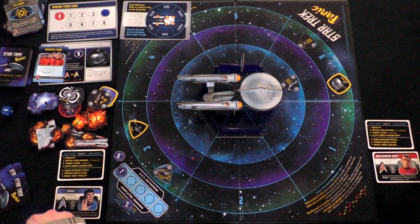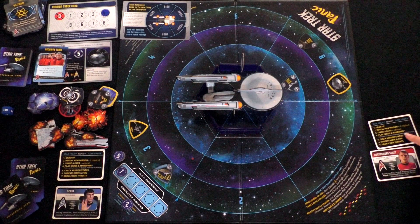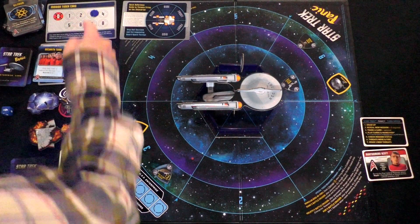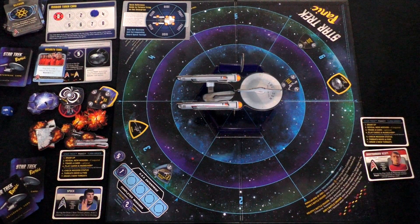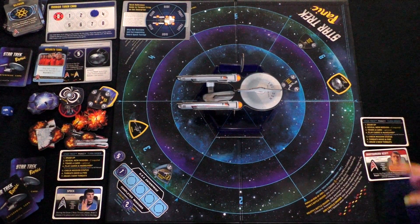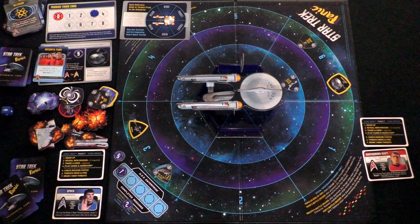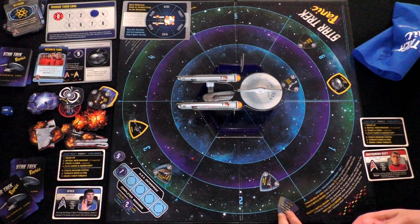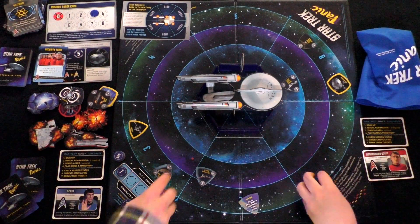So they traded cards, played the mission card, and maneuvered. Check mission status — we didn't complete it yet, so it's down to three. Draw two new threats: a Klingon bird of prey at position one, which cloaks, and an Ion Storm at position six dealing one damage. Before placing, threats move and fire — the two incoming ships each deal one shield damage. After two hits, the shield is now gone from that section.